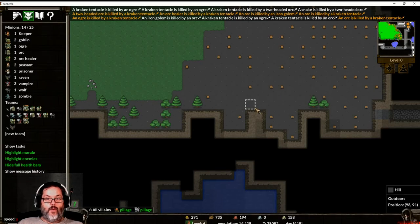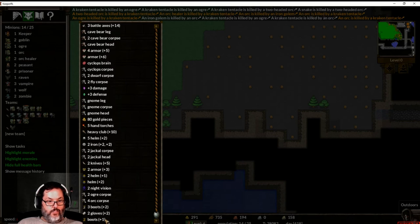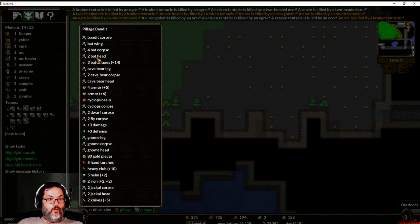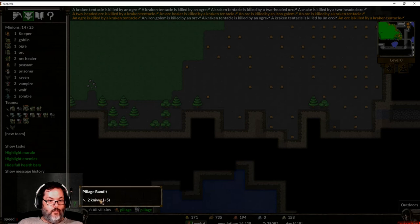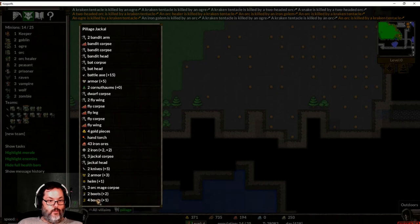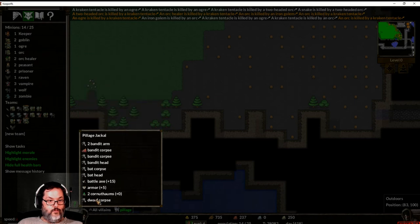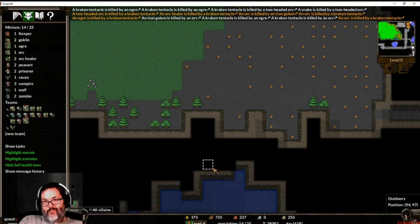Dadgummit. I think we need to order the team back to base. Let's loot all this — boom, and all of this. We're down to 14, so the kraken really took us out. I've got to be careful about that — but I'm not sure what to do about it.